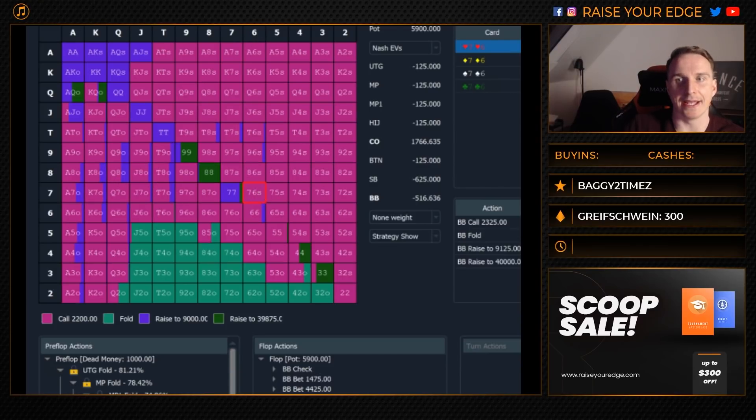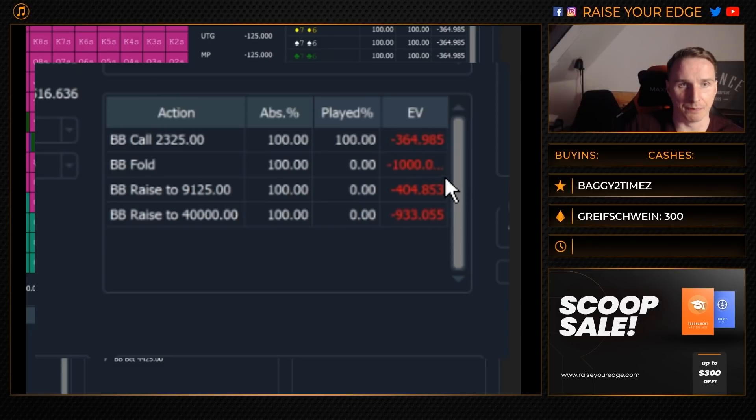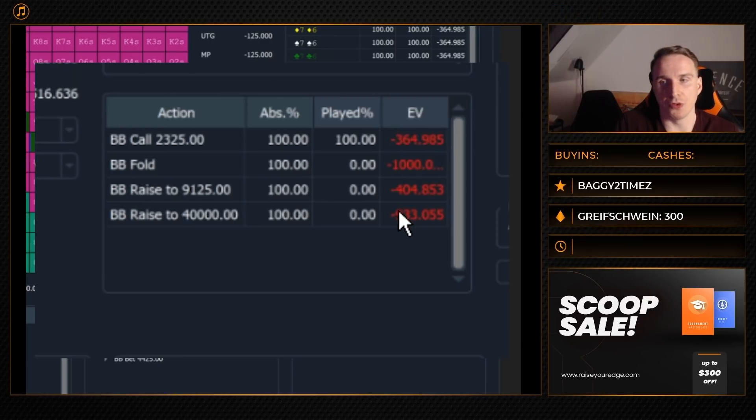From a theoretical standpoint, off-suited combos make a lot of sense — we block ace-queen, we block queens, and we want to flop more often stronger top pairs. Now let's look at the EVs, comparing seven-six suited with a hand like queen-eight off. To help you understand those numbers: we have a big blind of 1,000 chips. You might be confused — especially if you're new to GTO — that we're always losing money on average here, because we pay the big blind.